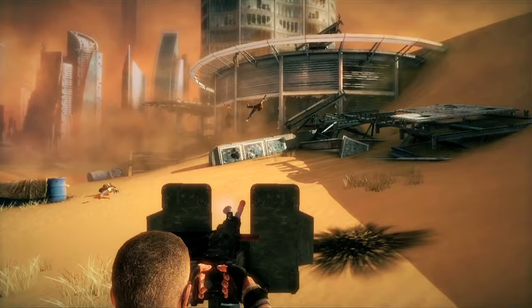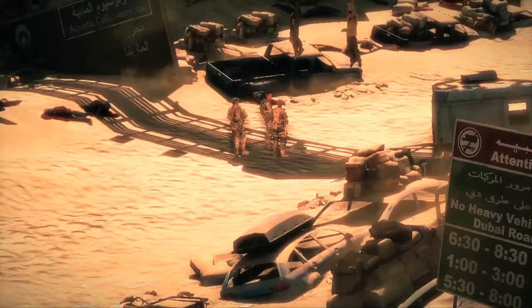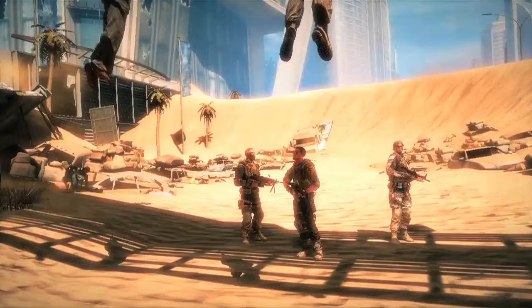For example, you see sand piled up behind a window, you shoot the window, and sand comes pouring out. There are a number of locations in the game where, out of the narrative, grew an opportunity for us to let the player make a choice.